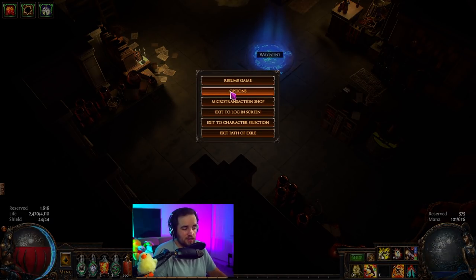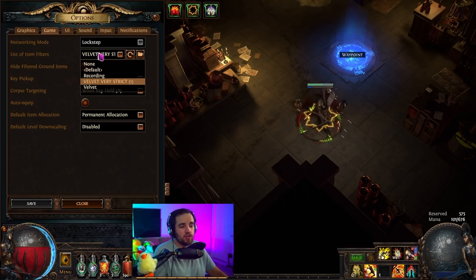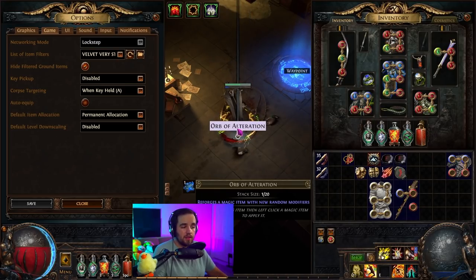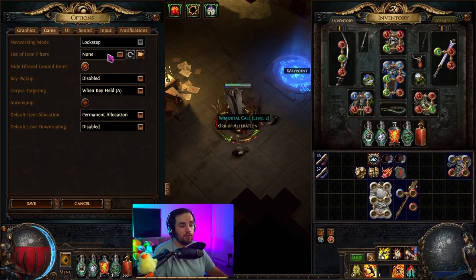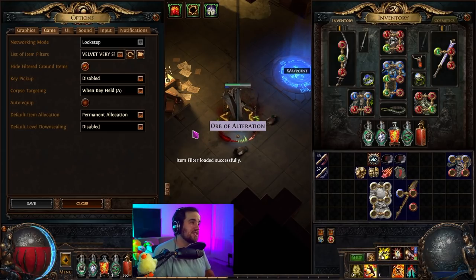The first thing you should know is that in your options menu, under the escape menu, there's a tab called Game and you'll see a thing that says list of item filters. You're actually going to have to go get one of these, which we'll talk about in a moment. These are different ways for you to filter the items that you see on the ground. With a loot filter active it looks very different, and if you turn the loot filter off completely it has a very plain look. Loot filters can completely remove some items, allowing you to become significantly more efficient because you're not getting a visual overload of items that don't matter.